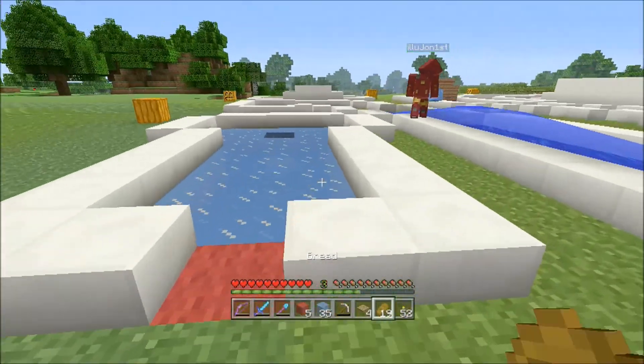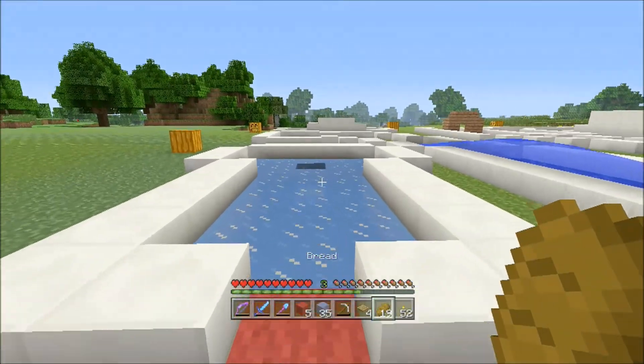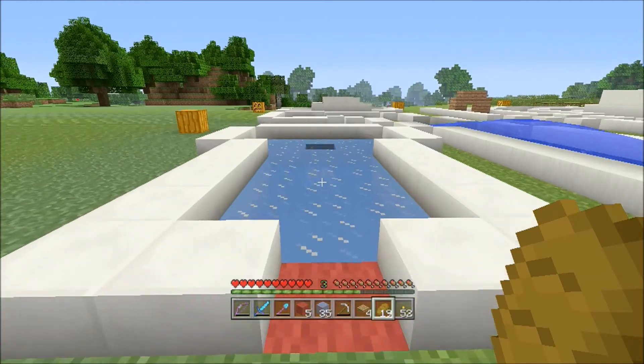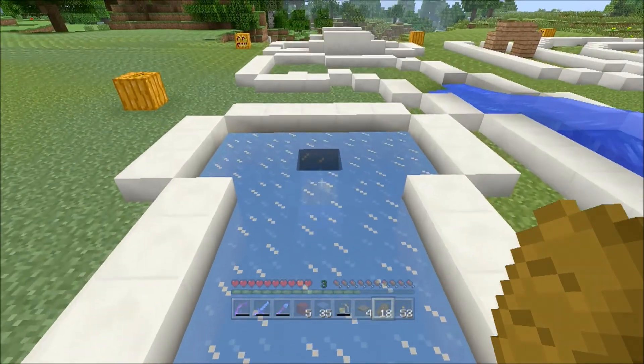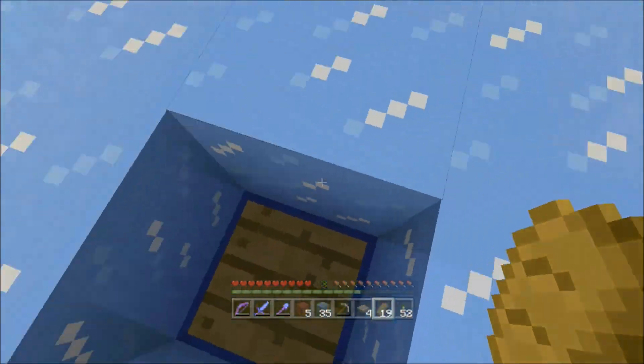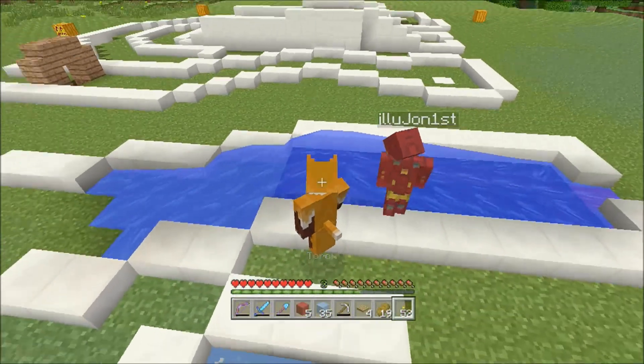If you're not familiar with Minecraft golf, I'll show you what you do. Whatever material you're using, you basically just throw it and hopefully it goes in - there we go, hole in one! So yeah, that's the idea.